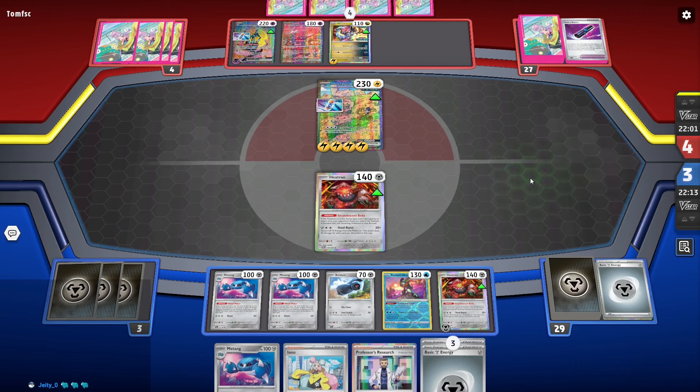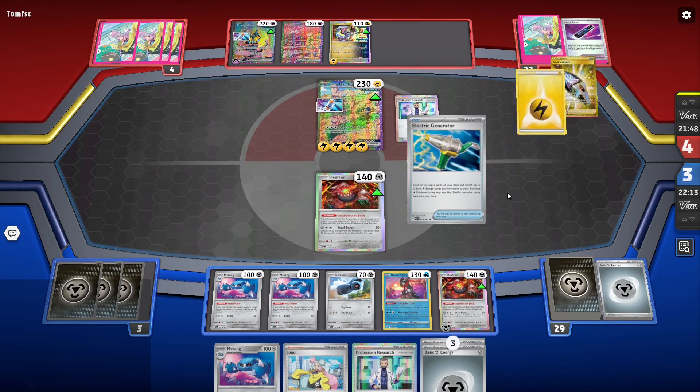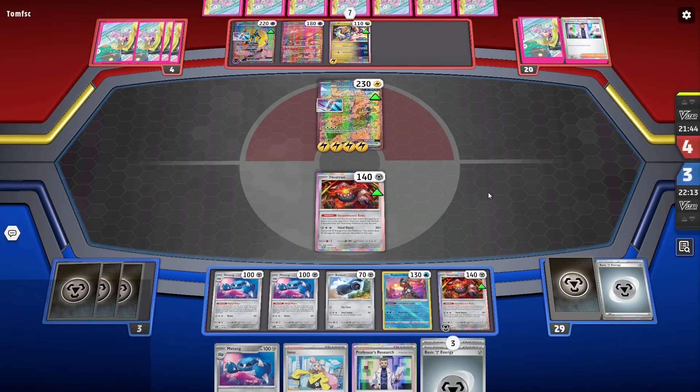They're powering up the Maraidon. If they target the Heatran with energy, I think that's perfect, because then I can just Iono the energy back into the deck. And maybe find a Buddy-Buddy. Unless they have a Countercatcher — and I know they play Countercatcher. Catcher? I hardly knew it.